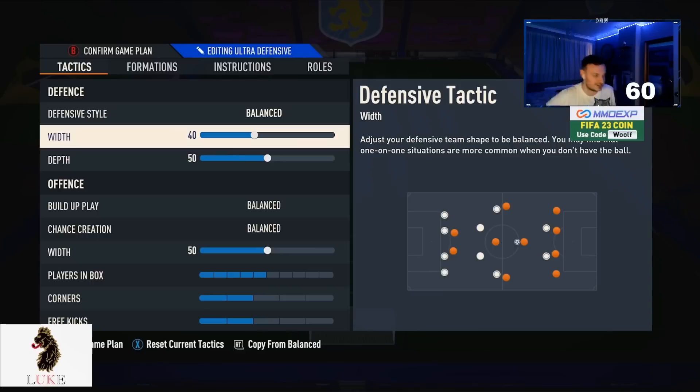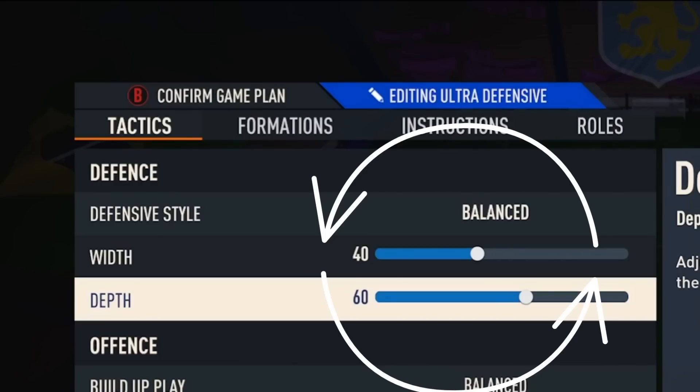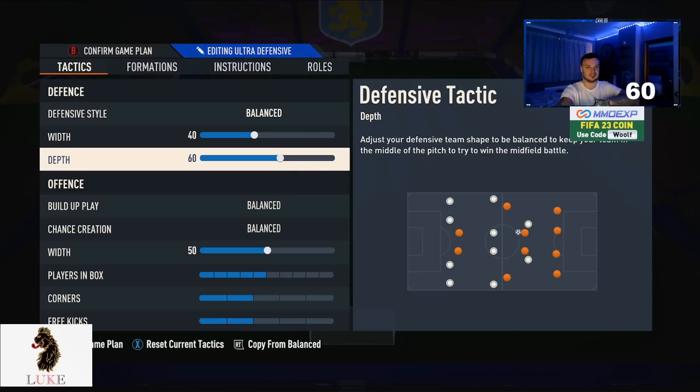Playing 40 on the width makes you harder to break down. Because we push the depth up to 60, you want to counteract that, and the 40 width really does that — which brings us to the 60 depth setting.